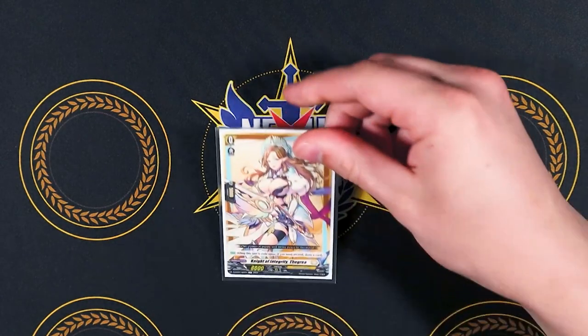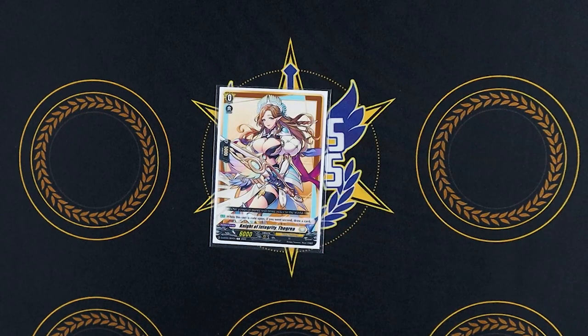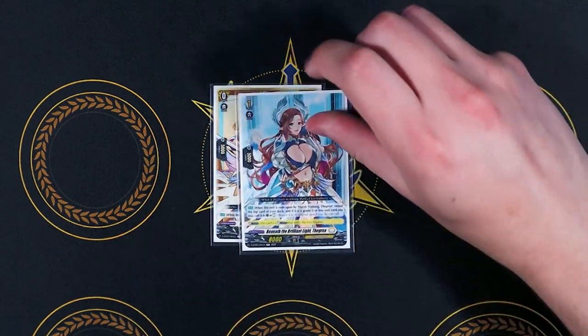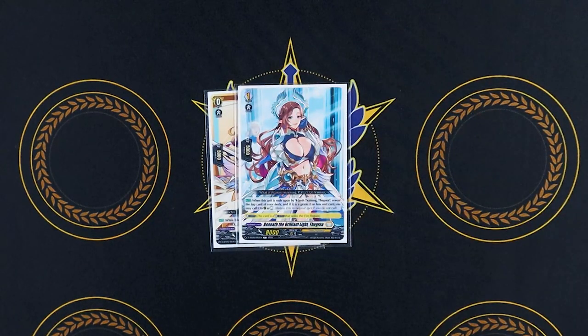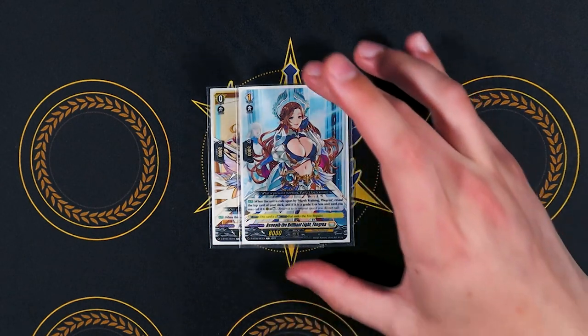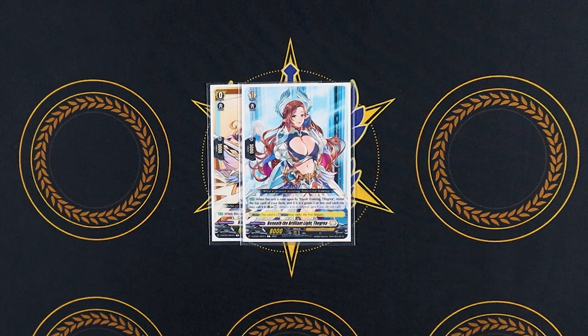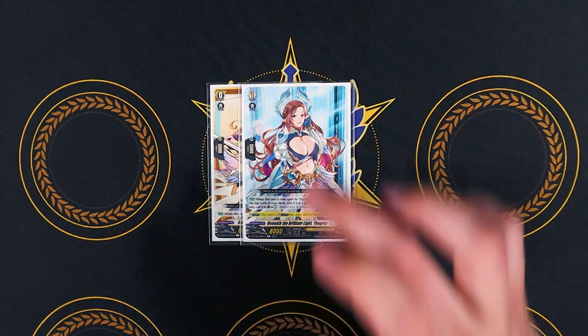Starting off with our grade 0 Thagreya. The grade 0 is just like all the other 0s — when you go second and are rode upon, draw a card. Going into our grade 1, we have Beneath Brilliant Light Thagreya. When it's rode upon by the grade 2 Harsh Training Thagreya, reveal the top card of your deck. If it's grade 2 or less, you call it to rest. It has the glitter effect so it seeks regalities, but it's mostly so that you can have it active with Maple and Thagreya. All Thagreya grade 1 and up have this ability going forward.